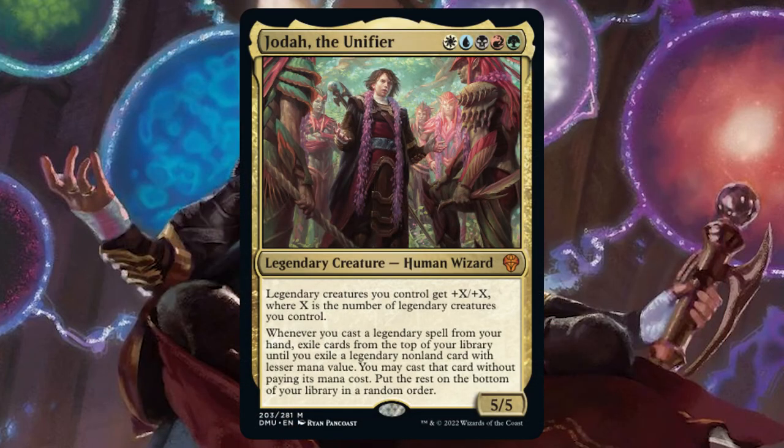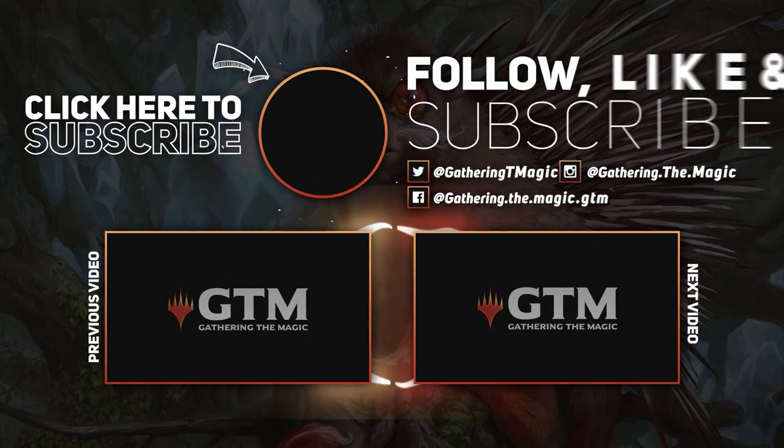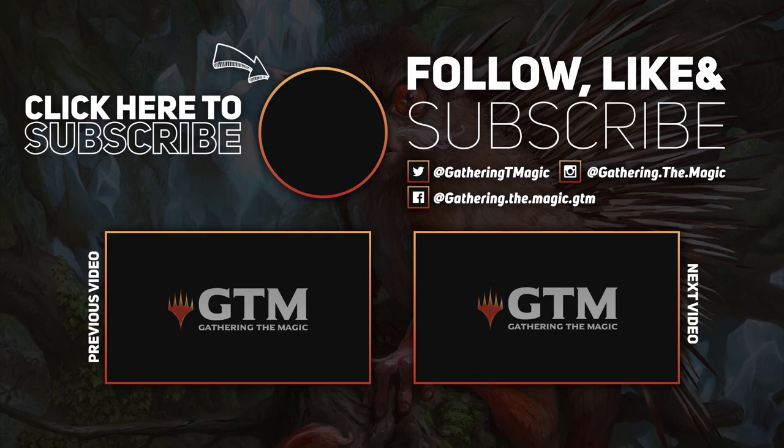Jodah is a great new commander option from Dominaria United, and looking online it looks like it's one of the most popular new commanders we've seen in a while. Hopefully this is a deck I can face against in the near future, just because I want to see how powerful it really can be. There we have it — that is the $75 budget Jodah deck tech. Thanks for watching and don't forget to smash that like button and subscribe down below for all things MTG. Check out our link tree in the description box below for all of our social media and affiliate links. For now though, I'm all tapped out, so I'll see you in the next video.